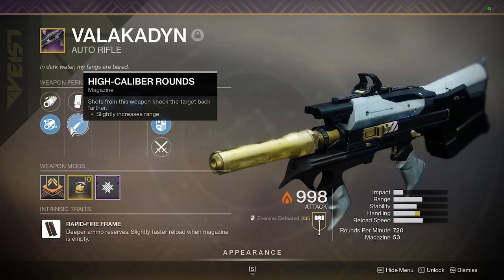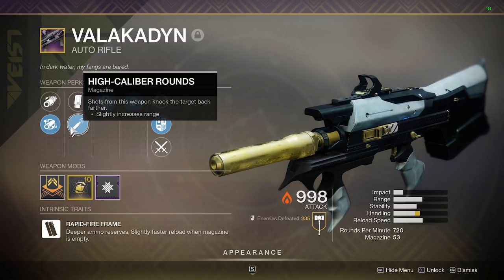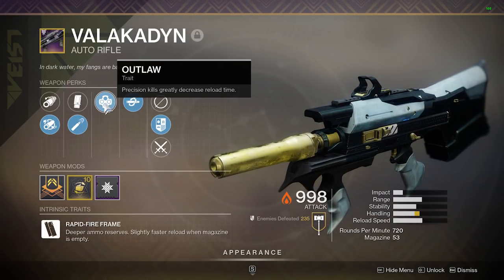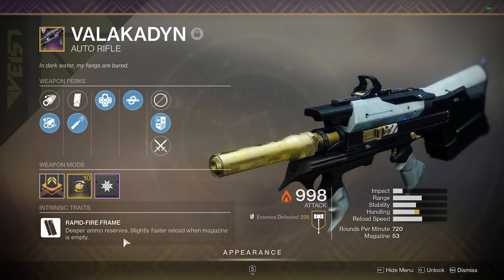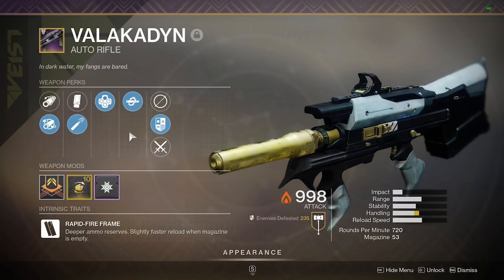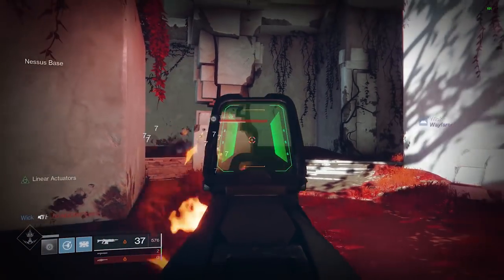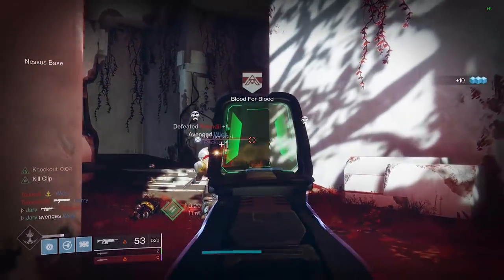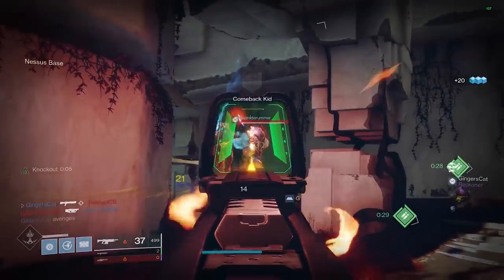To break down my roll in more detail — as you can see I have High Caliber Rounds, where shots from this weapon knock the target back further and slightly increase the range. Alongside that I also have Outlaw, where precision kills greatly decrease the reload speed. This is a rapid fire frame auto rifle, so it has deeper ammo reserves and a slightly faster reload when the magazine is empty. Whether you have an empty magazine or get a precision kill, you're always pretty much guaranteed a fast reload. That pairs perfectly with the final perk: Kill Clip, where reloading after a kill grants increased damage.